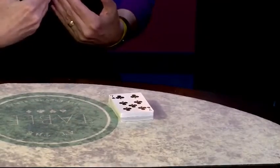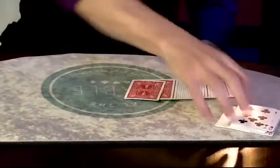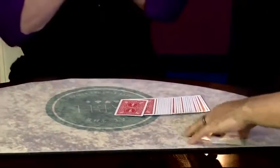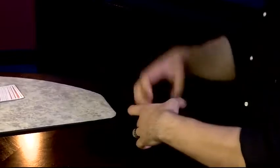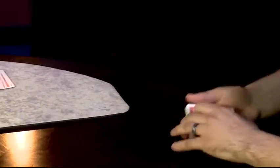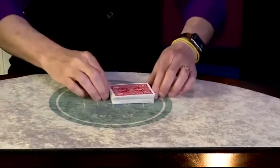Now I saw the seven of clubs and it's not the best card for you to take, but you could have cut to any one of these cards. I'm just going to give you these cards to shuffle up. Go ahead, shuffle them up, and then look at the face card — remember that one. You can show the camera. And then just put them face down on top of the deck. That's card number one.